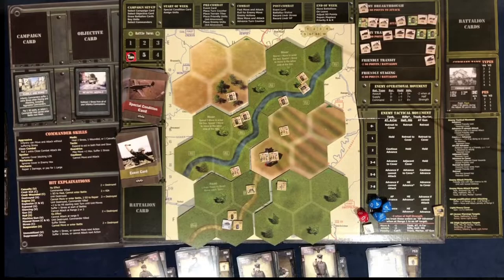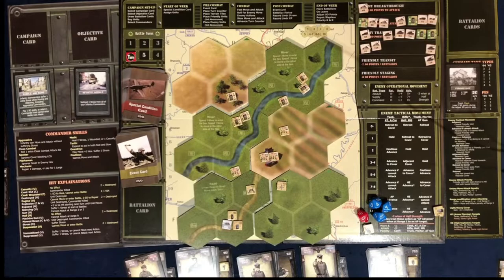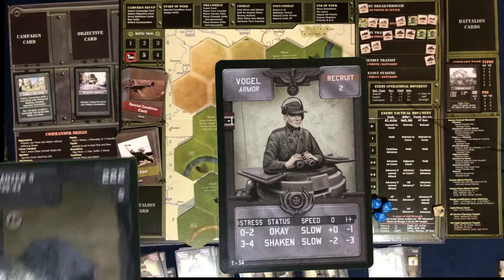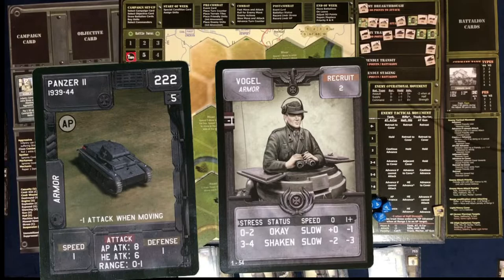The Panzer II commander is Vogel. I picked him because he levels up within 15 experience points — he goes from recruit all the way to legendary. He's amazing that way, I highly recommend him. But right now he has a plus zero, minus one, and one of the crappiest tanks in the game. It was a 1939 tank — really good for 1939. He's here just to absorb experience points.